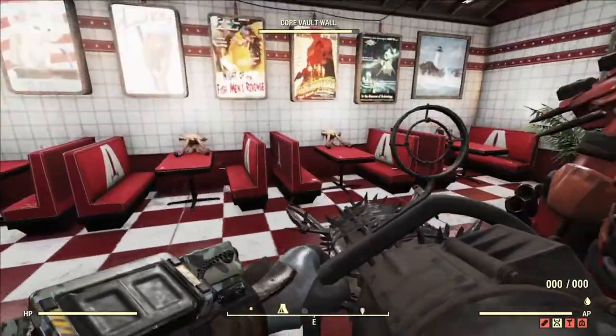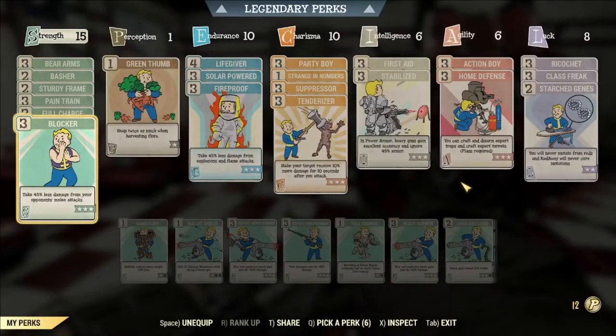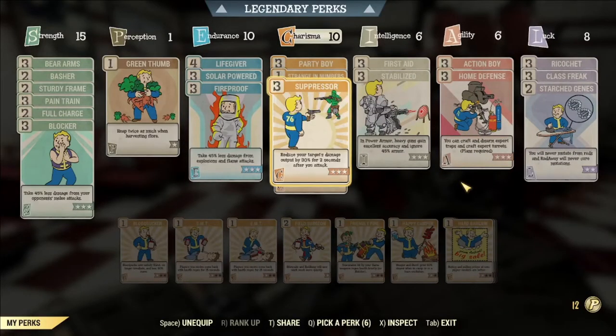You may ask how do you get more damage reduction? There are some perks that give it to you. For example, Suppressor — how it works is anytime you shoot a bullet or do any attack, you gain 30% damage reduction for two seconds. So in power armor, if you're shooting a heavy gun, you'd be at 70% damage reduction.